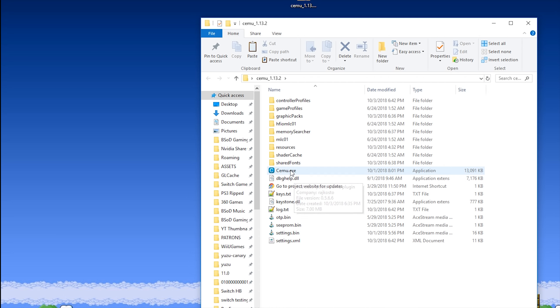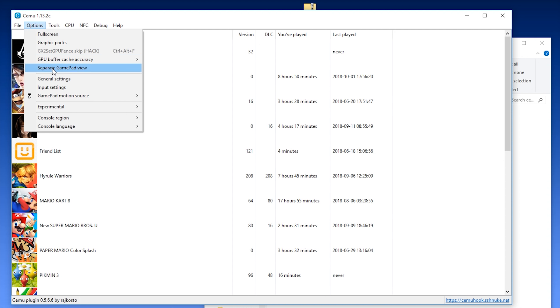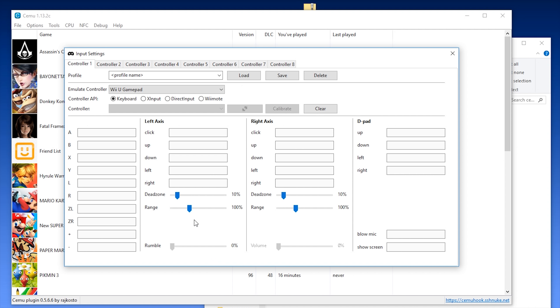In order to set it up properly, I'm going to close Cemu and then reopen it. Once Cemu has reopened, come to Options, Input Settings. We are going to need to select an emulated controller — you want to select the Wii U Gamepad, then select whichever controller API you're using. My controller is XInput. Select your controller from the dropdown window, and then you're going to want to map your controller inputs. If you're having any trouble, you can simply look up a layout diagram of the Wii U Gamepad and map your controller to exactly that.